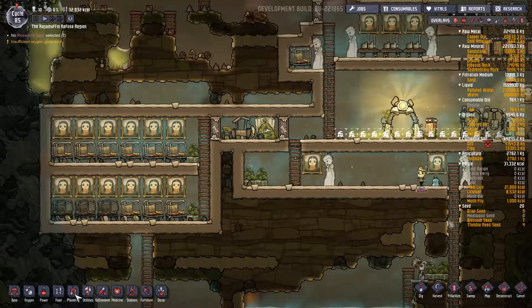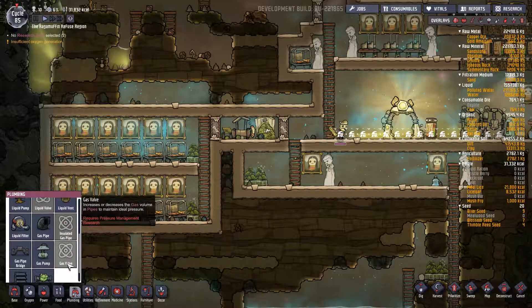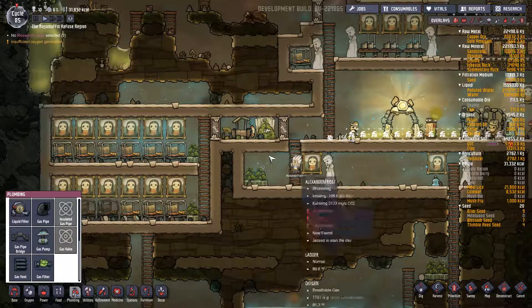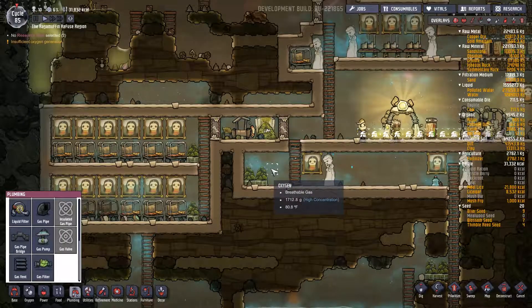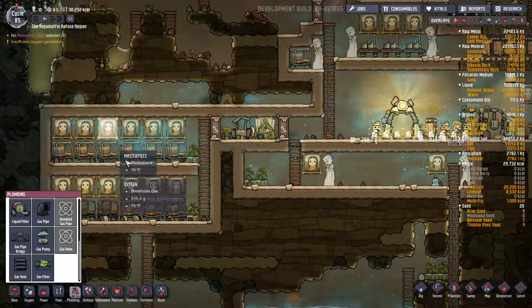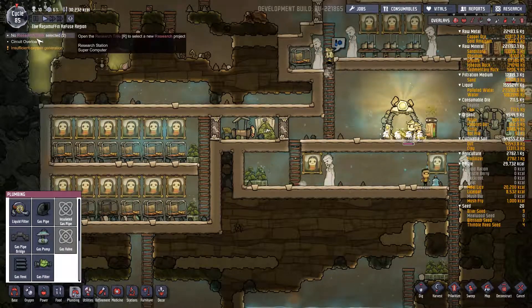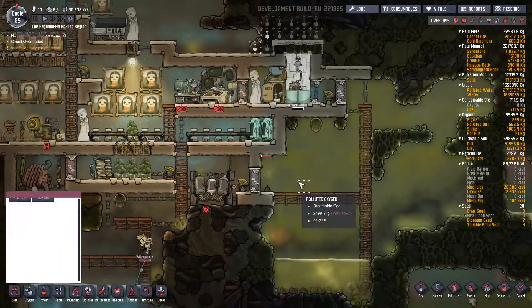We could always pump more oxygen in from over here. It might be a good idea to also get the gas valve, because that way I can put an air generator here, tell the valve to put it at about 1,000 pressure in here, and just leave it at that.